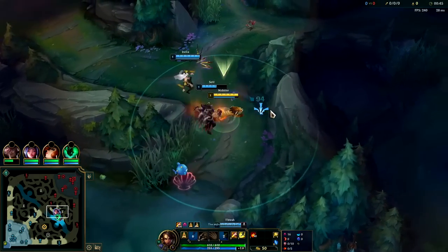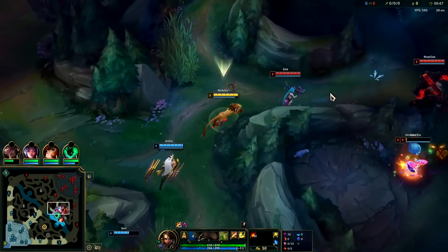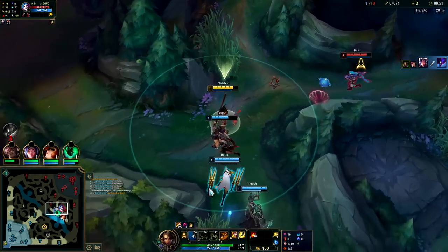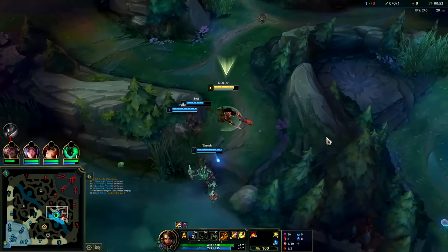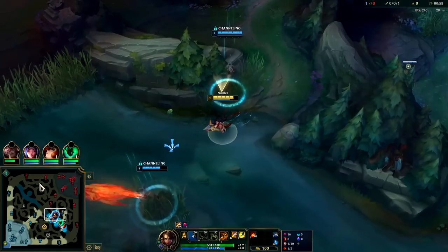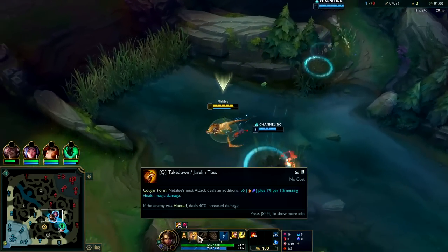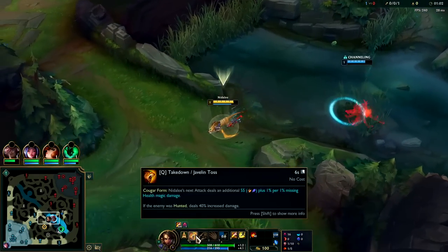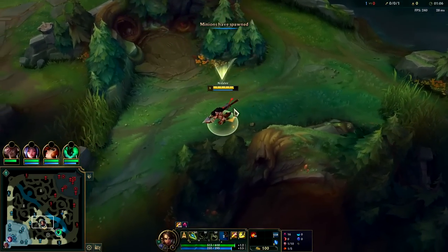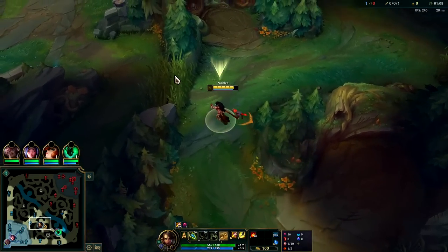Switch into tiger form, hit him with the Q — execute, down he goes. The lower on health the target is, the more damage your Q in tiger form does. You want to auto then Q so you're maximizing your damage, because your Q in tiger form has more range and does more damage the lower on health somebody is.